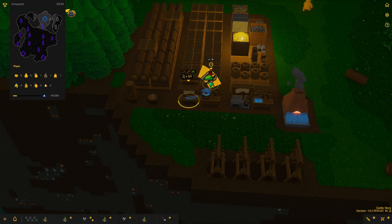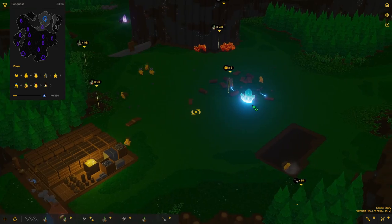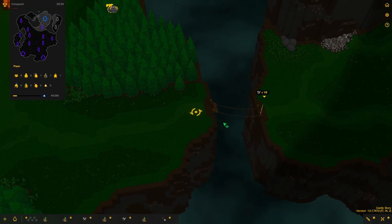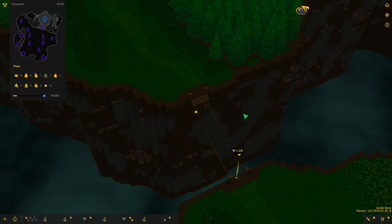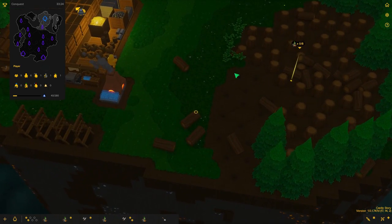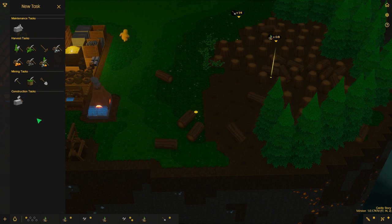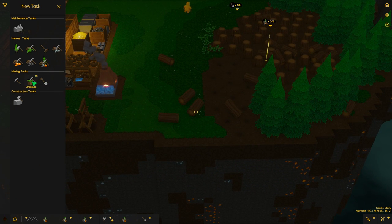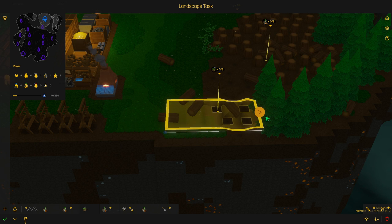I'd like to have another archer's kit so I'm going to queue that up. From the looks of it they've already started building the bridge — they just need to add a couple of planks, which is amazing. Also the tree stumps have been removed.